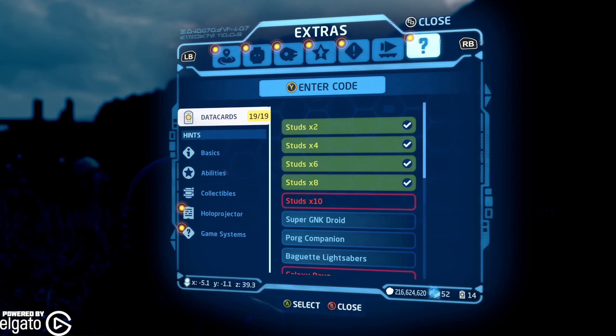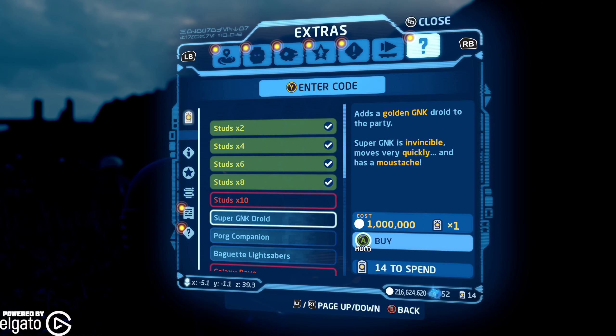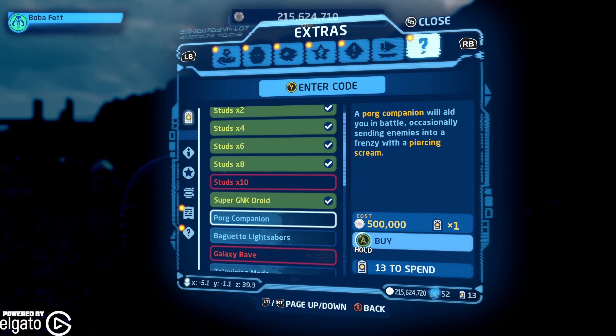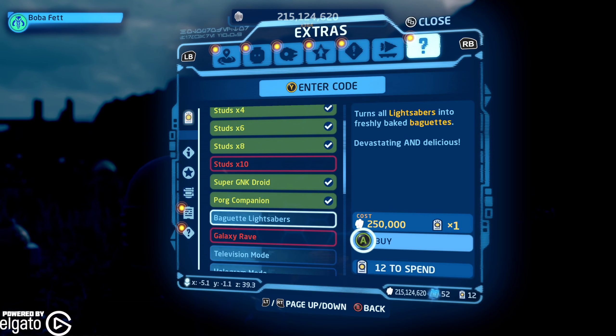We can go on in here. I'm trying to save up for the 384 million to get my last stud multiplier, but we can just sit here and buy them all — we can buy the Super Gonk Droid, the Porg companion, and we can buy the baguette lightsabers.